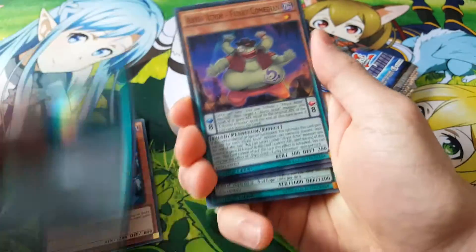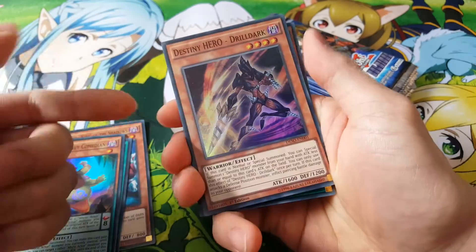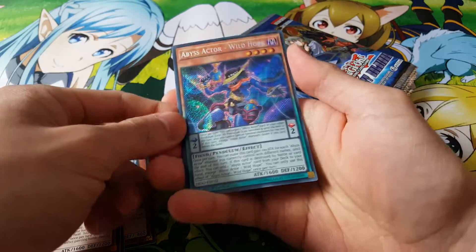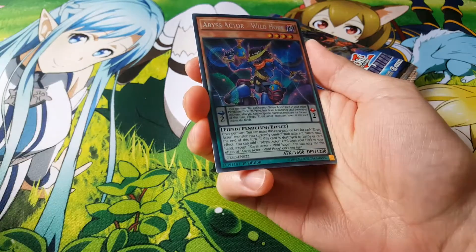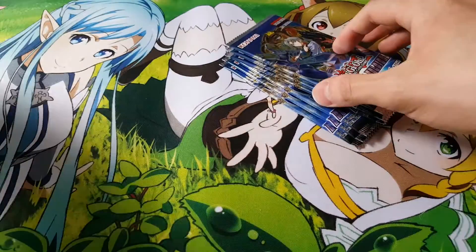Let's see what else we can get here, it's starting to get a little repetitive. Destiny Hero Drill Dark, our first one. And we have an Abyss Actor Wild Hope. Basically he can increase the other scale to like a nine, that way you can bring out your Abyss Actor Evil Heal.